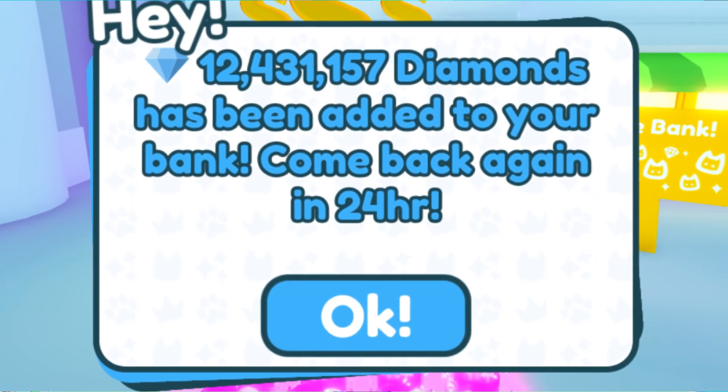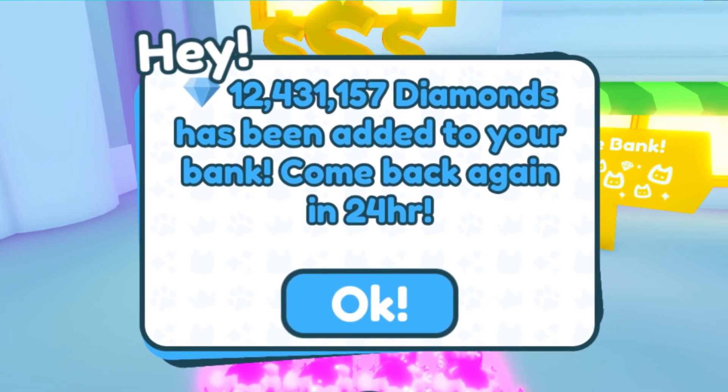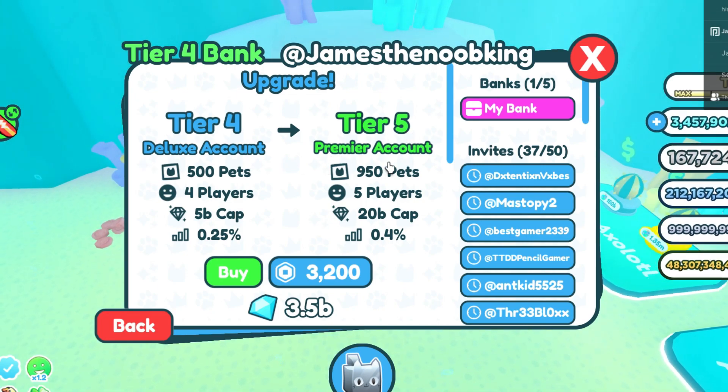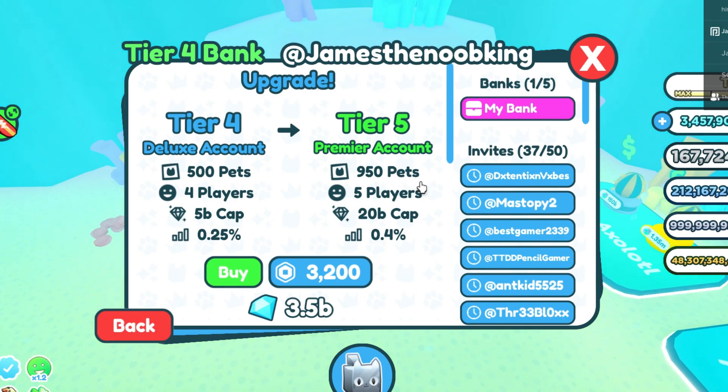The interest rate at Tier 4 is 0.25%, which is actually pretty good. Having just about 5 billion diamonds in my bank account, I get over 12 million diamonds each day — 12 million gems for free every day just by collecting my interest. We are going to be upgrading to Tier 5, the premier account. Right now I have the deluxe. With Tier 5 you can have 950 pets — almost double from 500 — 5 players in the bank account, and up to 20 billion diamonds.